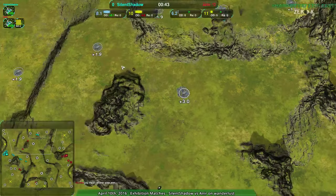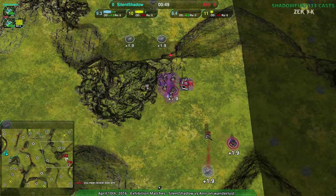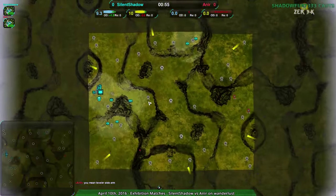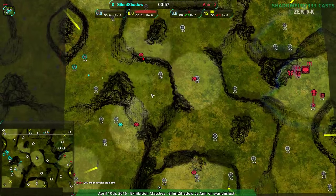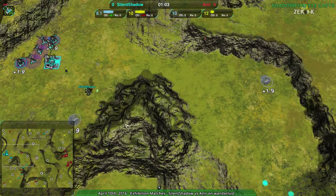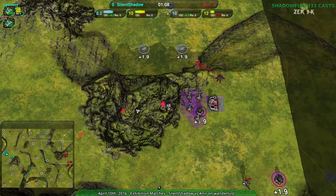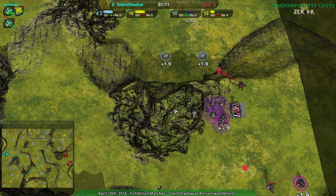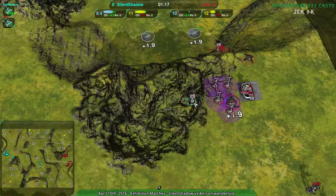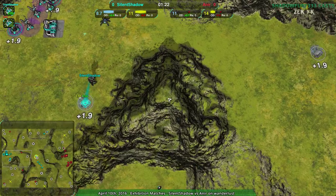The weakness of spider bots is that individual units aren't particularly strong, but in a spider bot mirror that weakness is moot. It's really about who can better figure out what their opponent is doing, use that information, and set up positioning better — because spider bot factory is all about positioning based on what your fleas see. You basically have a map hack. Anir right now may have an information advantage with fleas all around Silent Shadow's base, though they don't have a flea up on the mountain.